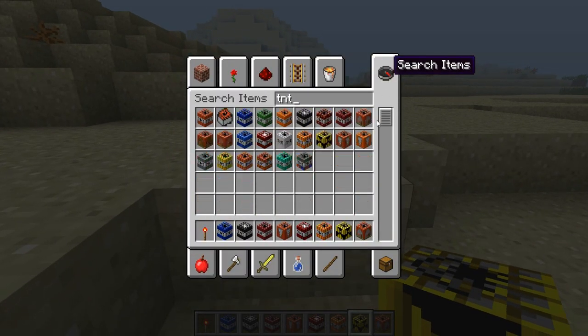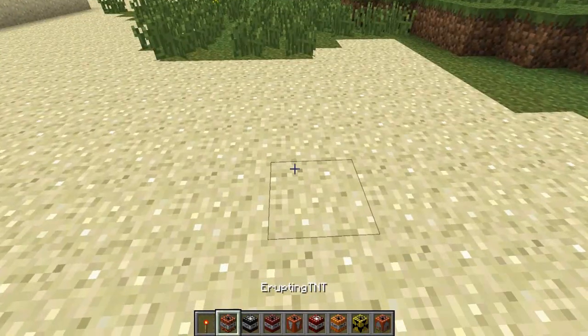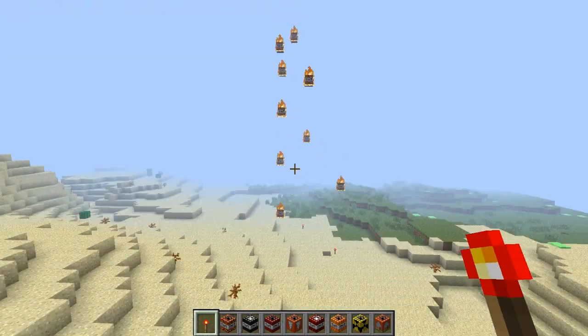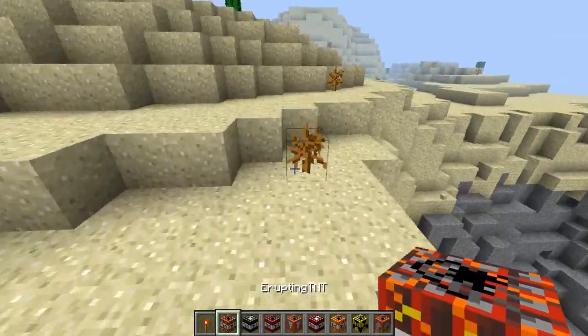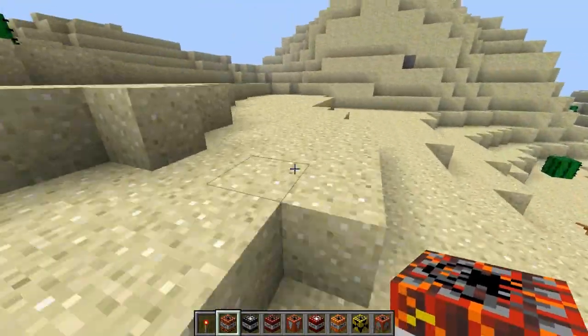There's a bunch of other ones. Custom TNT is basically like you can make your own TNT — you can go into the config and make your own type of TNT. That just destroyed my computer. That was — this is my favorite one so far — Erupting TNT! It just shot up like TNT.